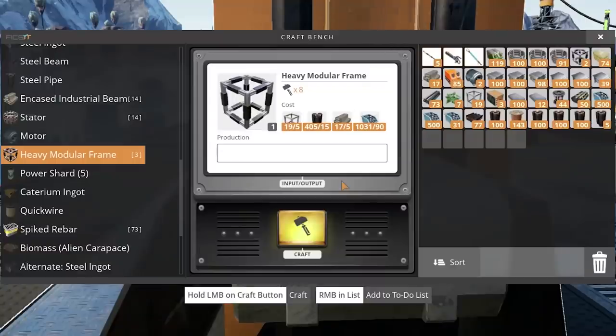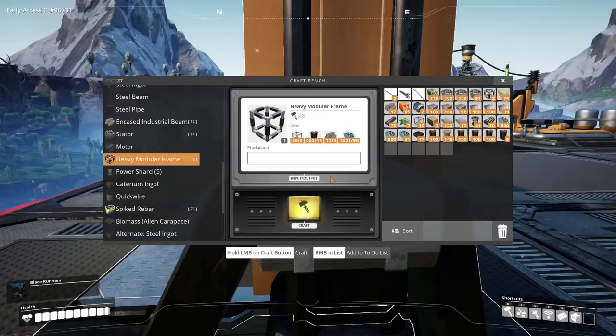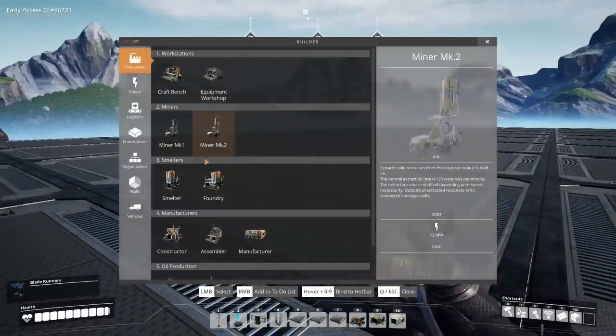These heavy modular frames have no chill — they're a tough cookie. We've dealt with most of it though: we have screws (making about 2,400), beams are fine, steel pipes are good. That leaves just the modular frames, and the big question is how many per minute do we need? This is a really high-tier item, similar to or a little more difficult than beams.